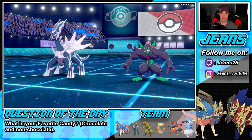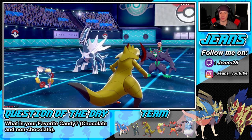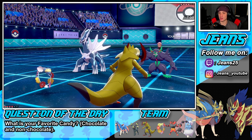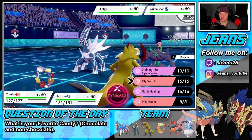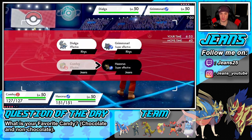He goes with Grimmsnarl and Alolan Golem. I could have led Grimmsnarl but I do have the Babiri Berry so I can eat up that steel move. I break through with Mold Breaker. I do have a ground move which is lovely, and I could Draining Kiss — I'm gonna Draining Kiss right off the rip here. I'm going to Dynamax Haxorus and go for an Earthquake — Max Quake, to get that special defense boost.